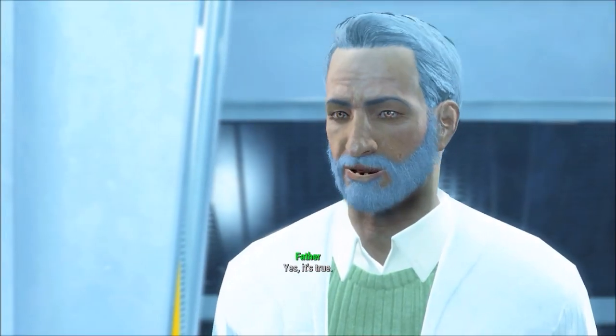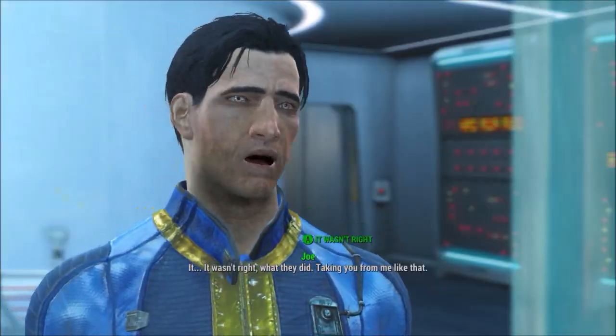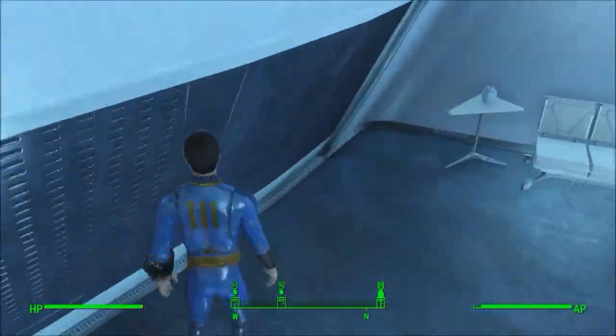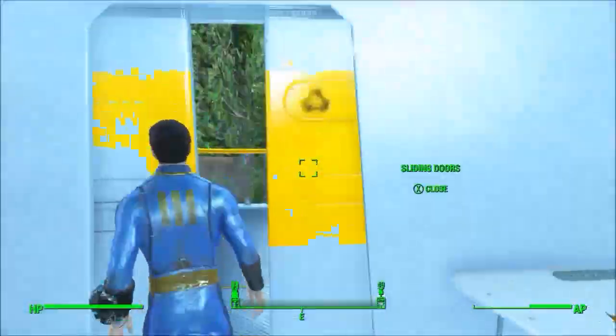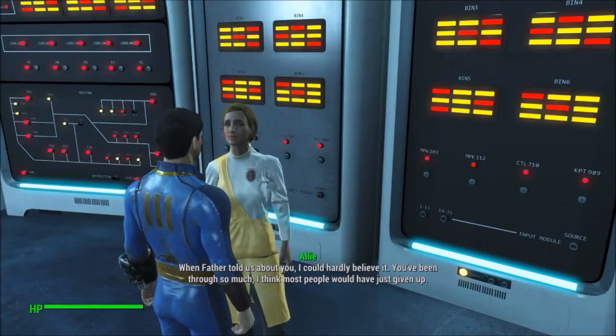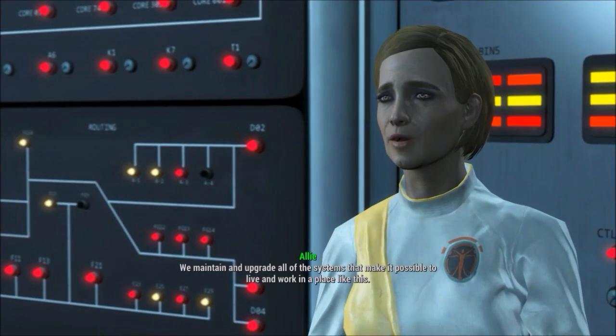If you guys are enjoying this video I recommend that you check out my other Breaking Fallout 4 videos. After I finished talking to Father I got the objective to meet the division heads, and as you guys have seen so far everything went normally. So even if you go straight out of the vault to the Institute, you can continue with the Institute questline.